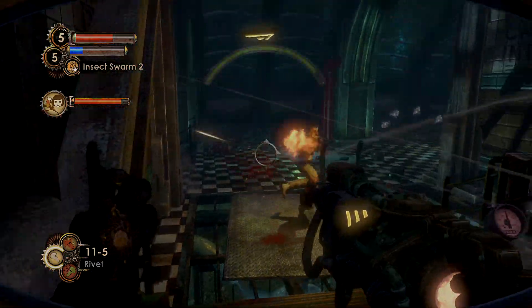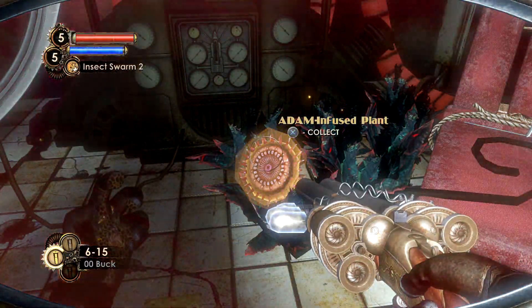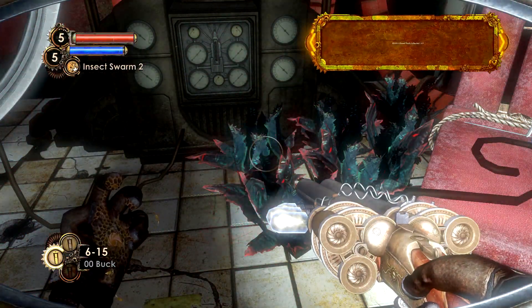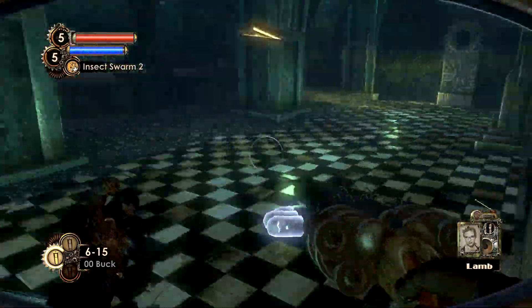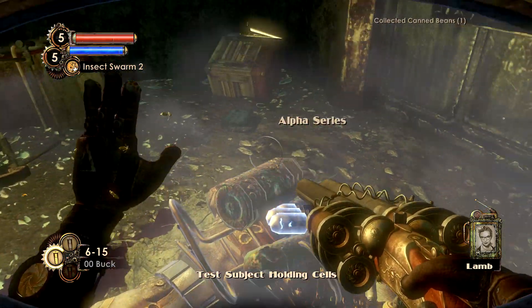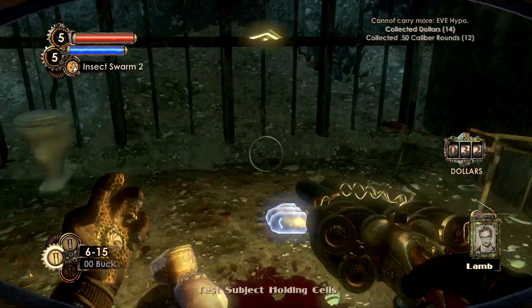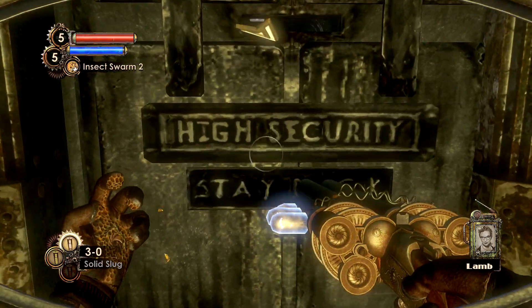Speaking of elemental upgrades to your weapons, the number two slot should come as no surprise — that being the shotgun. The shotgun is easily one of the best weapons in all three Bioshocks regardless of what upgrade you put on it. But the fact that you can have three different upgrades on it in Bioshock 2 really makes it stand out. Bioshock 1 definitely had better ammo types, but Bioshock 2 has the better upgrades. Let's dive into those.